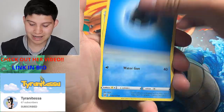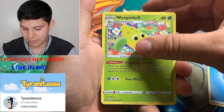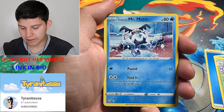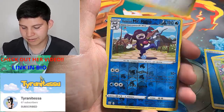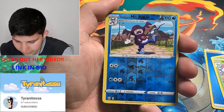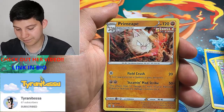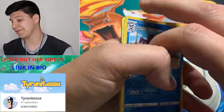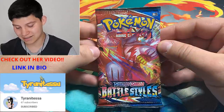Pack 3: Seedra looking mad, Whimsicott, the trainer, Mienfoo, Belltoi, a Galarian Mr. Mime, Romantus, Spearow always looking pretty mad, a Galarian Mr. Mime reverse, and a Primeape Single Strike. Pretty harsh pull — still no major hits.